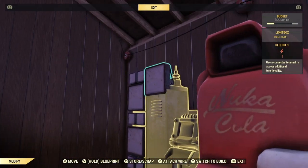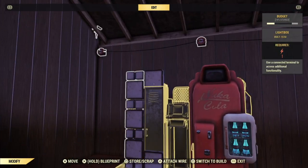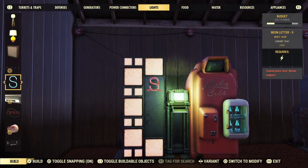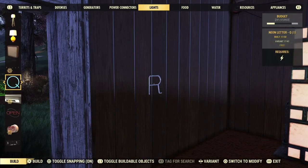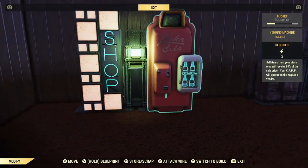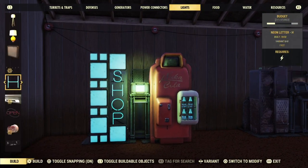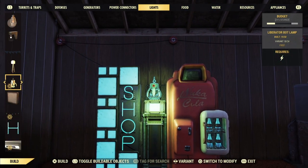Go ahead and wire all of those before repairing anything, and then fix the stuff you destroyed. Now we're going to add in some lovely neon letters, and the very top one doesn't want to place, so we'll place one below it and then snap the top to it. Stupid thing. Once that's done, go ahead and hook up a terminal to change the light boxes to whatever colour you want. And as a final little touch, I'm going to add on one of my favourite lamps, since it coordinates so nicely with the colours here.